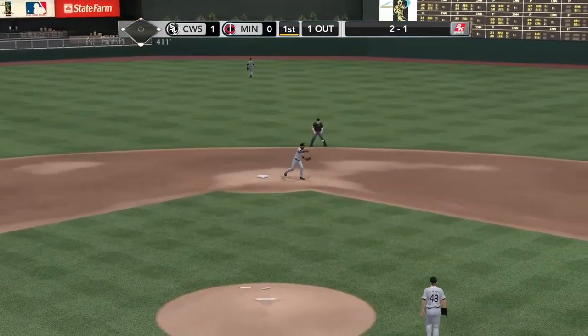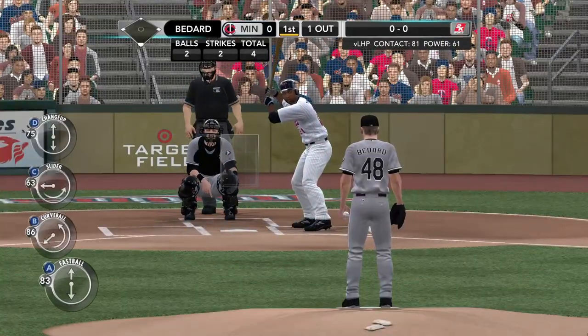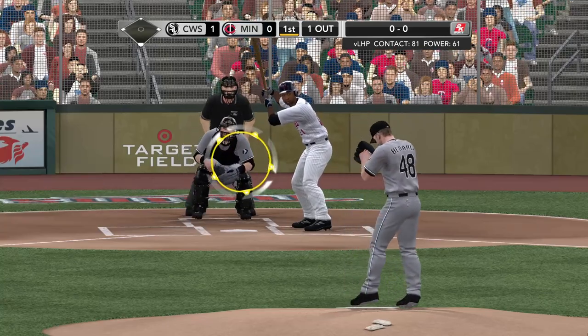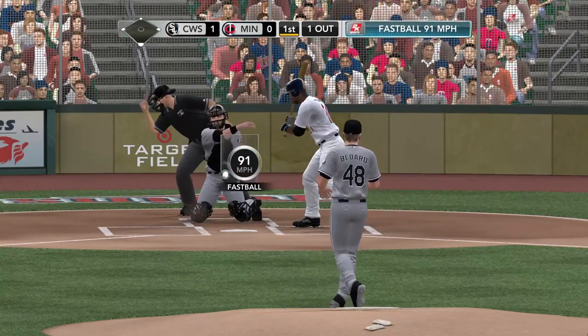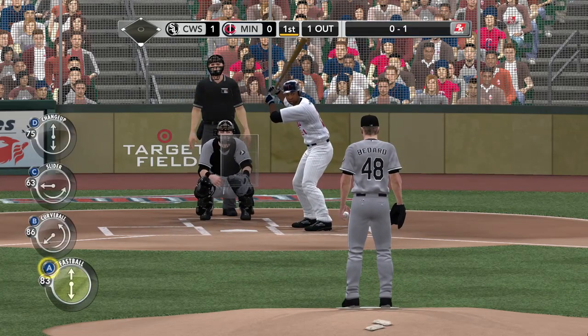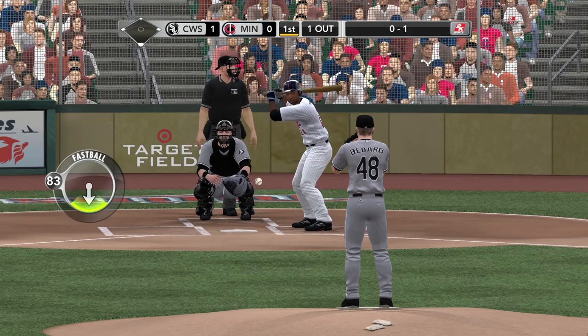Pepsi presents our starting lineups — here's a look at the Twins. Just watch the at-bats by Joe Mauer. It doesn't matter if it's a lefty or righty — this swing is one of the best in all of baseball. It generates a lot of power. But when he has the opportunity to drive in a run, he'll shorten it up just to take what the pitcher gives him to deliver for his team.